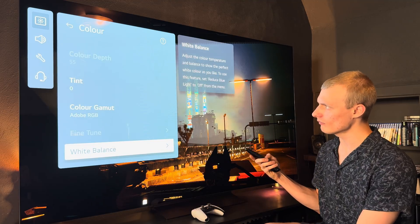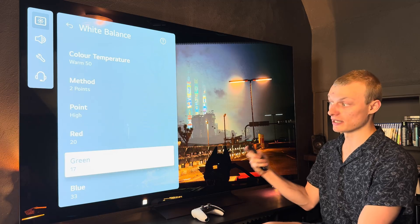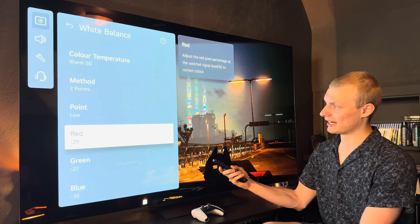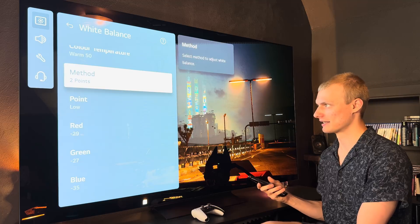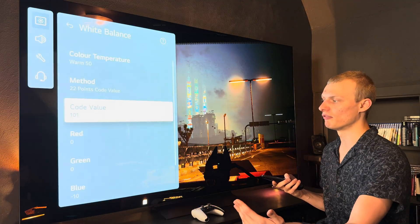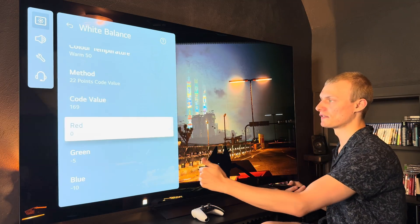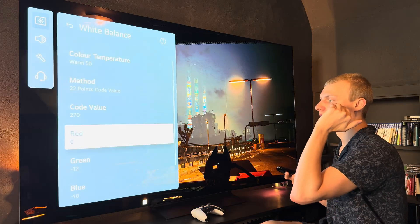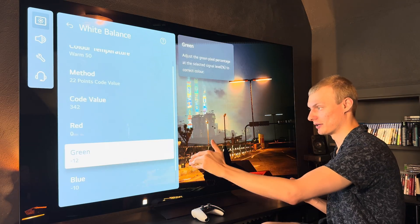Adobe RGB. Warm 50. Two-point method: High point — plus 20, plus 17, plus 33. Low point — minus 29, minus 27, minus 35. Then 22-point code value: minus 10; minus 10, minus 5; minus 10, minus 8; minus 10, minus 12; and the last one minus 10, minus 12. You're done.